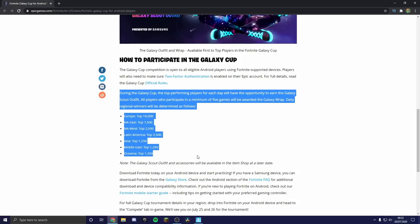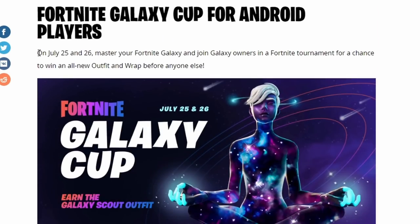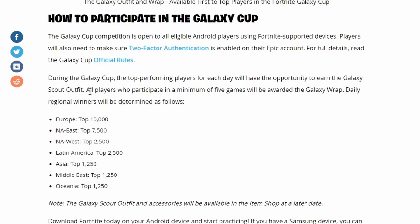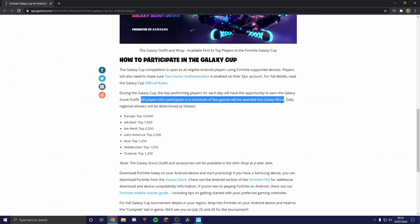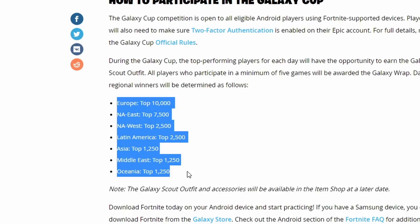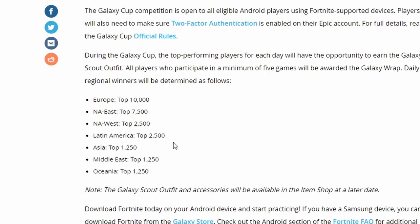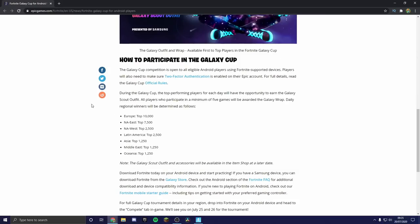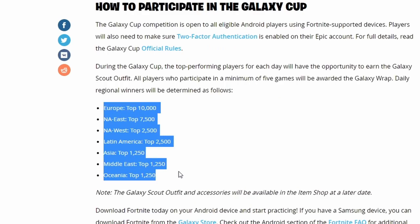You'll have two chances to earn the skin since the tournament runs on both July 25th and 26th. If you participate in at least five games you'll get the Galaxy wrap — that's what I mean when I say anyone can get it. For the Galaxy Scout skin, you need to place top 7,500 in the tournament for NAE, which is super easy since these are mobile-only lobbies. Every region has different placement thresholds.